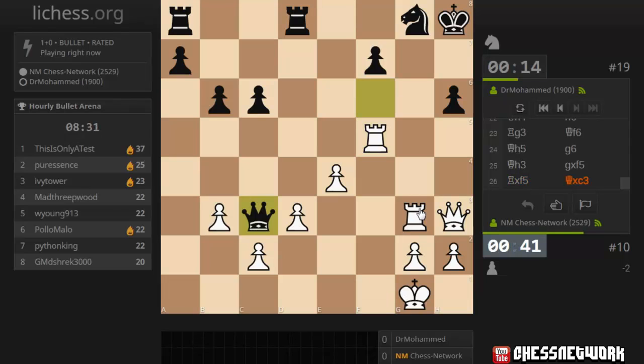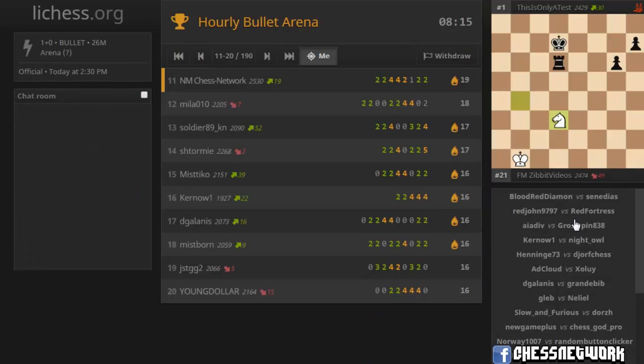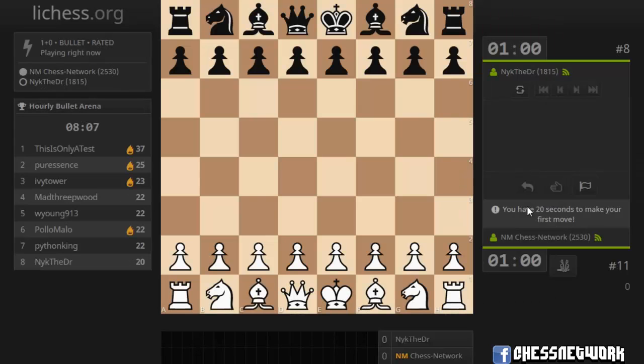I have to defend my back rank a little bit. Queen takes c2 would have been fine — they missed that lateral defense of e3. They resigned. I ran right into a fork — didn't really convert that well, clearly. 190 of you are in this one.